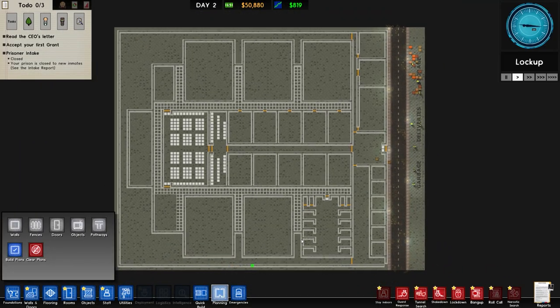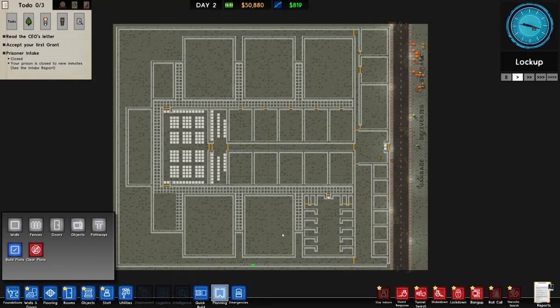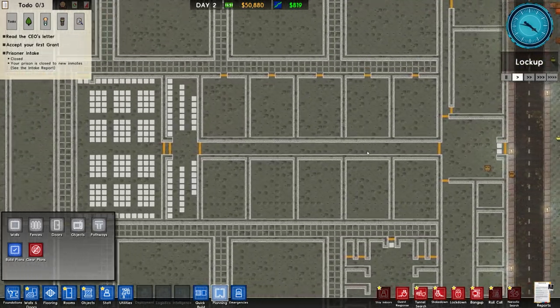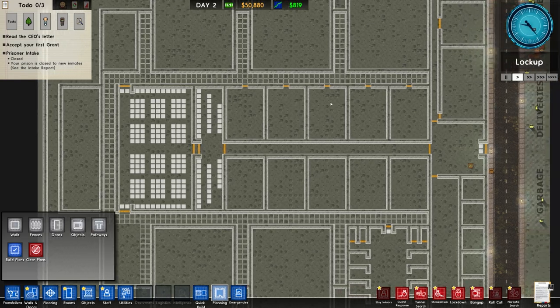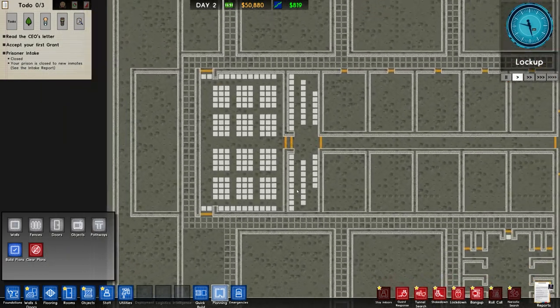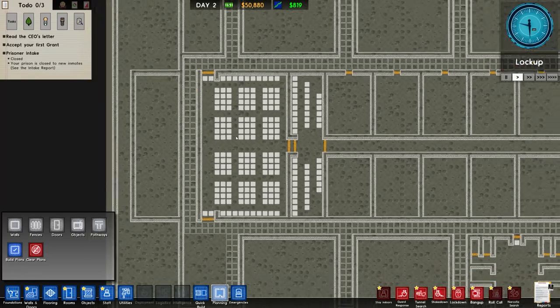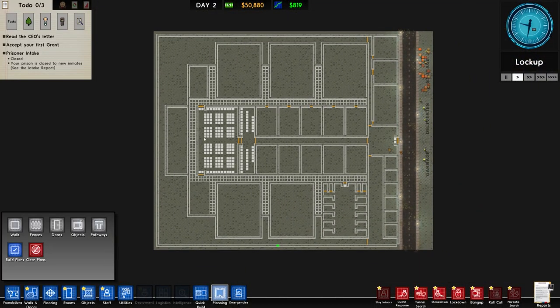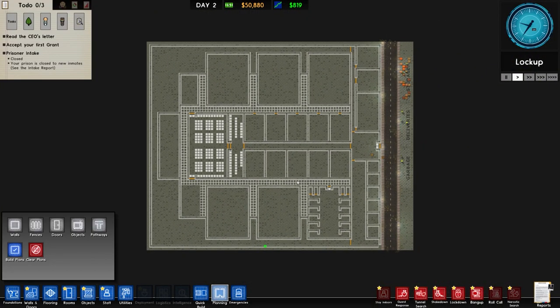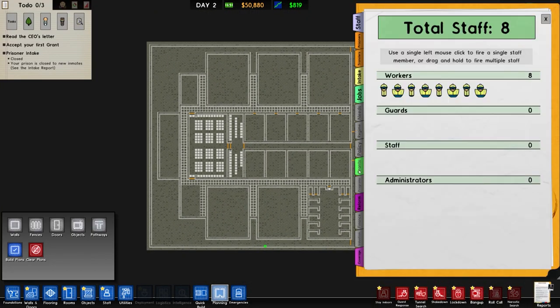In the previous episode we planned out this - a 60-capacity prison with a central visitor slash staff-only area connecting to many different rooms which we can chop and change as desired, and also on the very far left a nice kitchen and canteen, with some suboptimal placement of the power room. Either way, this is the design we're going with and let's start construction.